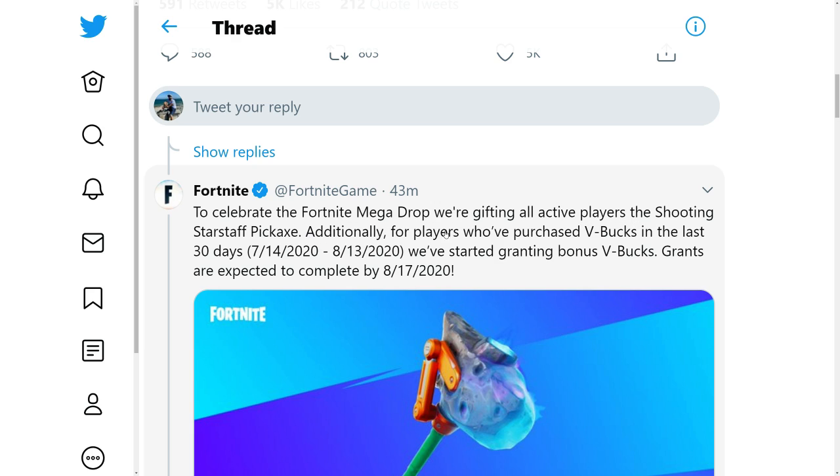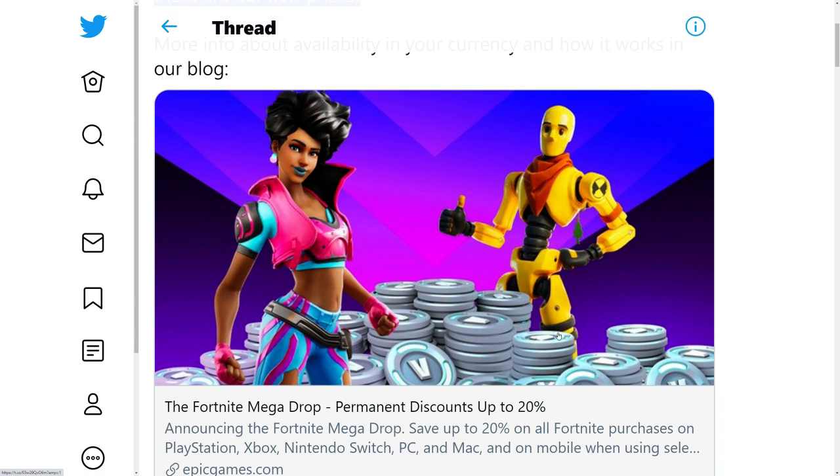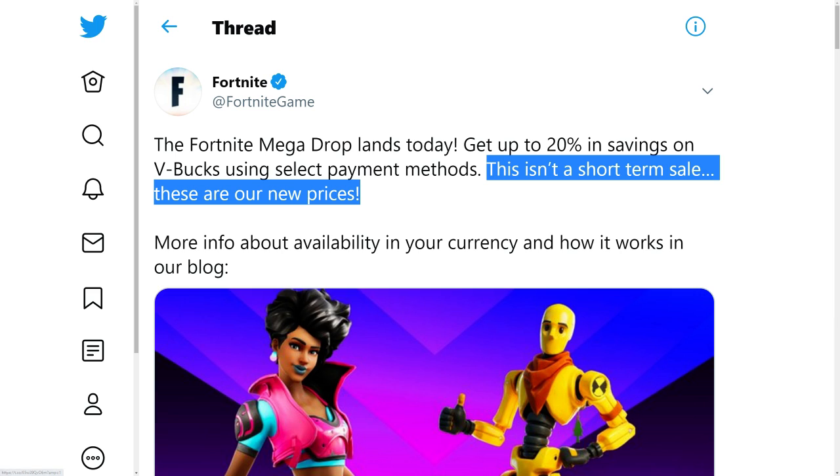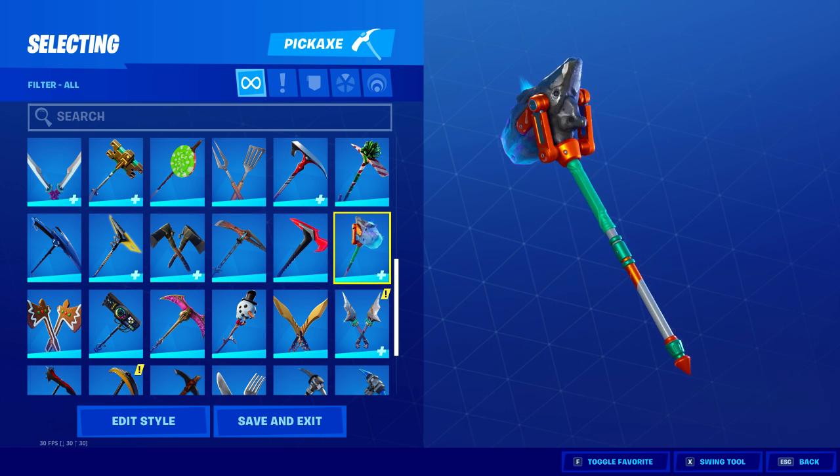To celebrate the Fortnite Mega Drop, Epic is gifting all active players the Shooting Star Staff pickaxe. Additionally, for players who purchased VBucks in the last 30 days, they've started granting bonus VBucks. So if you did purchase VBucks in the last 30 days, you are going to get that 20% bonus, which is really cool — we're getting some free stuff.